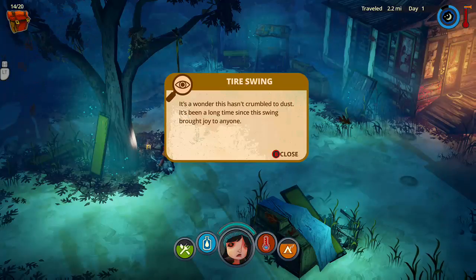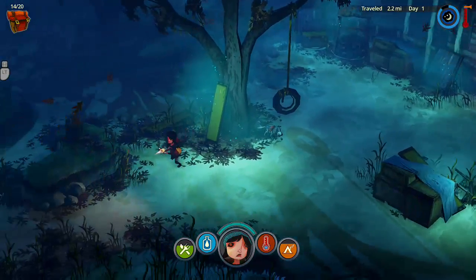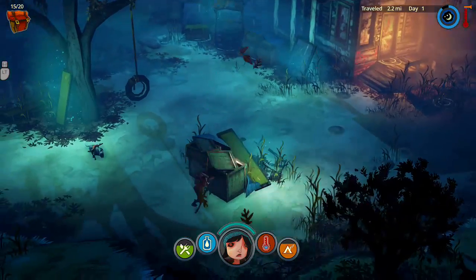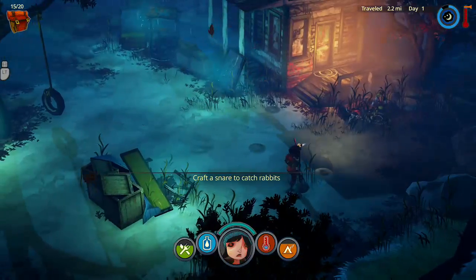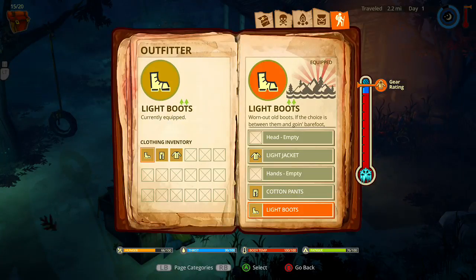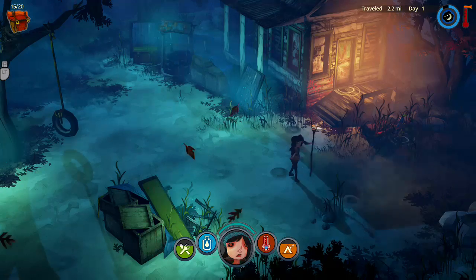With the good swing — it's a wonder this hasn't crumpled to dust. It's been a long time since this swing brought joy to anyone. Old lumber — I have to snare to catch rabbits. So this is like a rabbit hole — I'll do it, no I can't, I don't have a knife. Do you need a stone knife to make a snare? Yes — a knife.